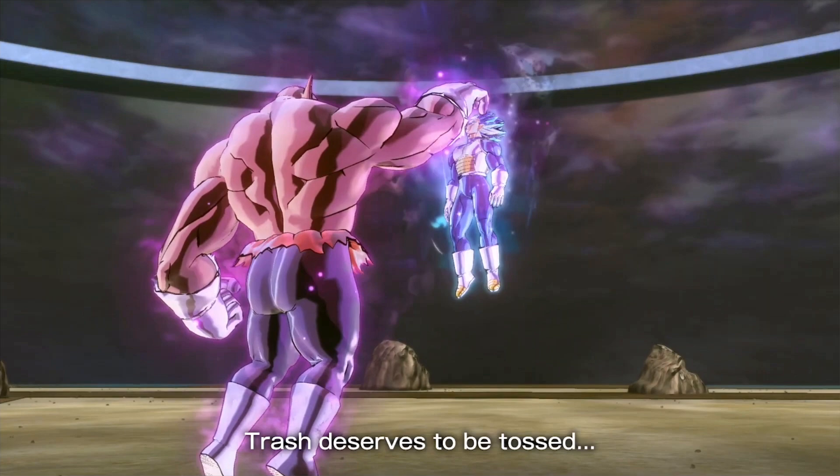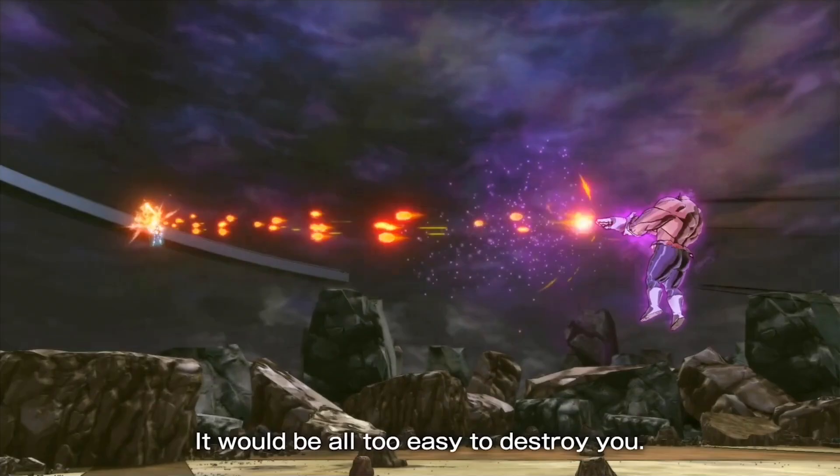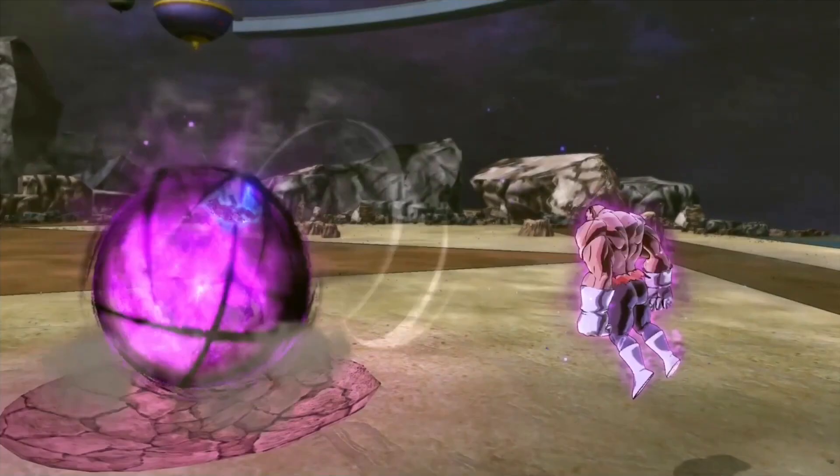Then they showed actual moveset gameplay of Toppo. You can see him doing one of his super attacks — kind of like a Hakai Shin Energy Blast — and you can actually link that into Justice Flash. His ultimate is the Hakai Shin ball; he flicks it and it floats toward the opponent very slowly. At that time you can continue a combo, do whatever you want, and then he teleported behind the opponent and knocked them into the Hakai Shin Blast. The unique combos we can come up with — that's absolutely amazing.